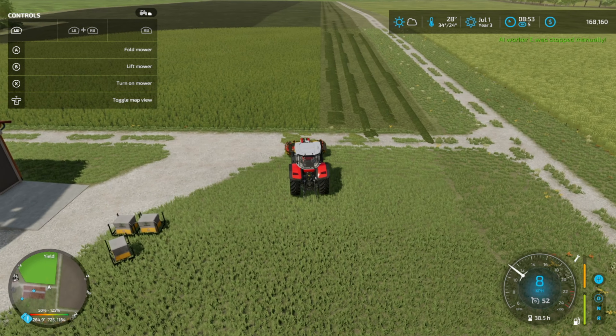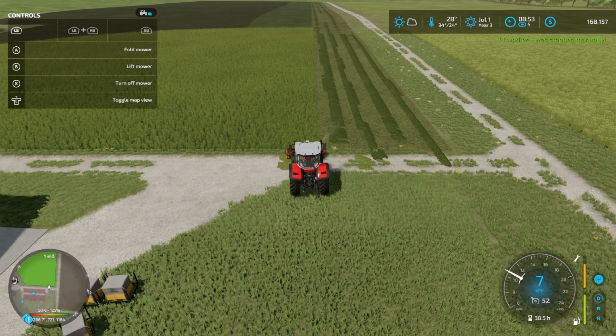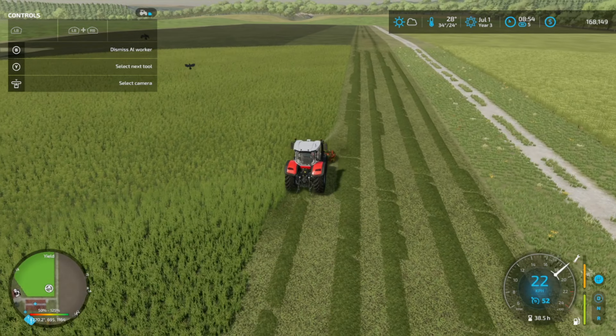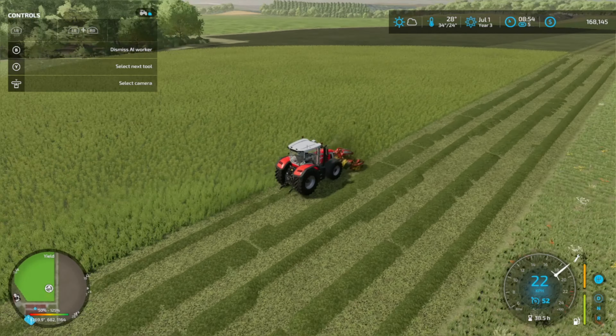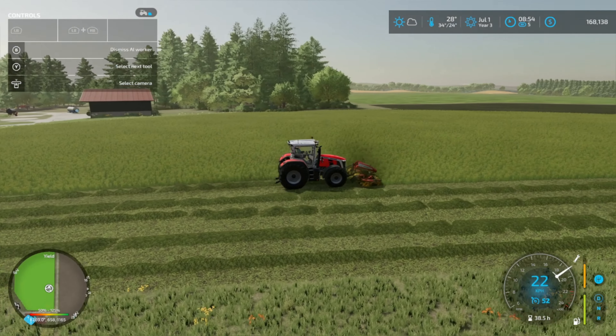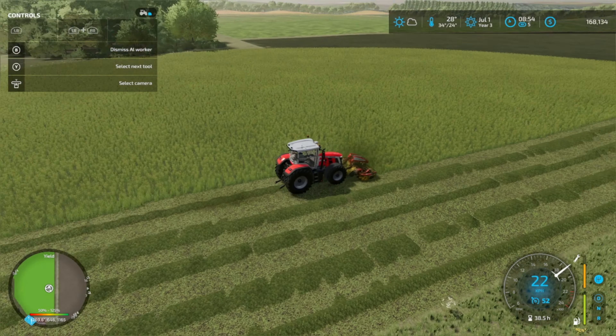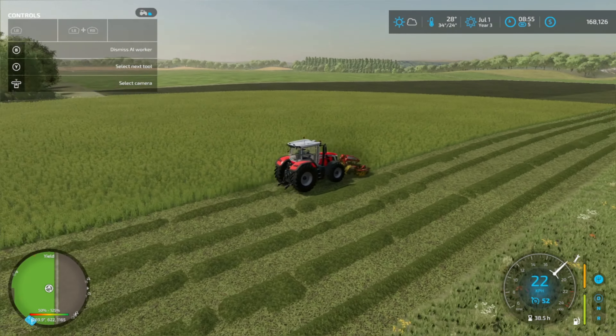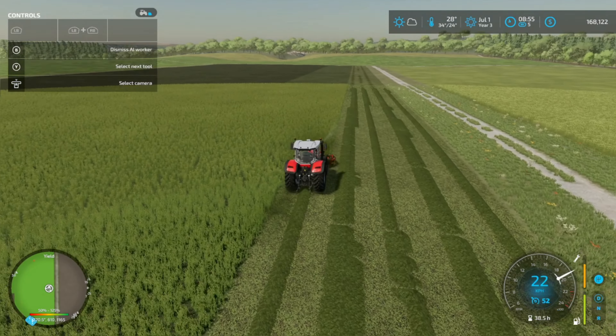And even like a forage harvester for this grass, just to make it a little bit easier. But that would probably only be for the hay at the beginning, because I need somewhere to turn this grass into silage. There are bunkers over at the BGA, so that would probably be after the BGA is purchased.